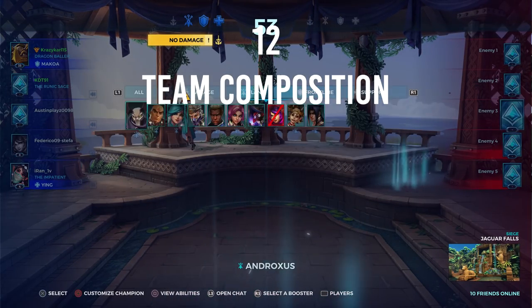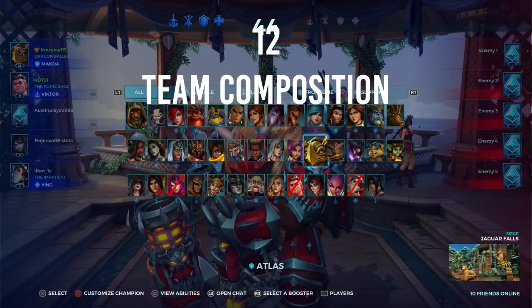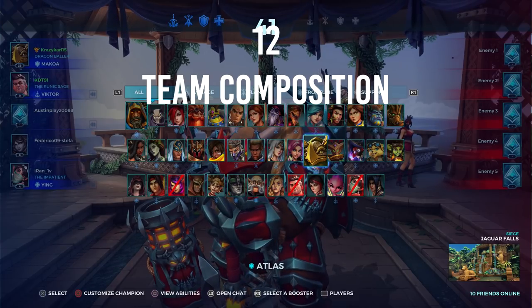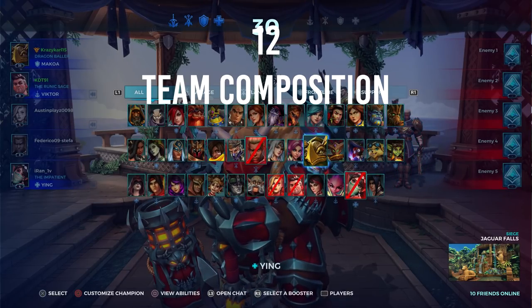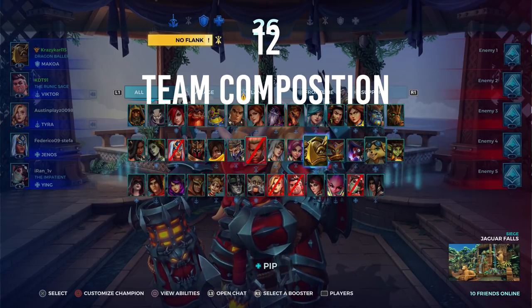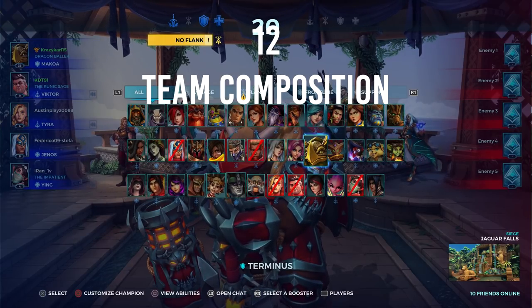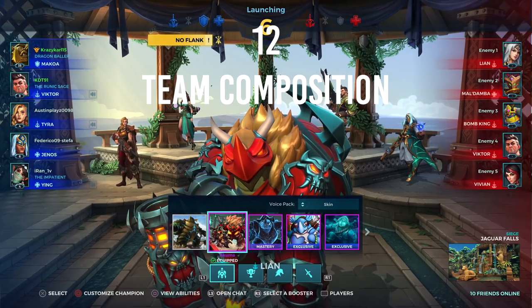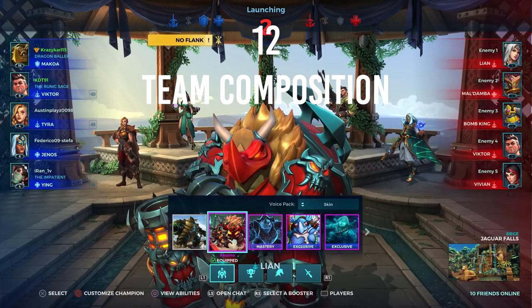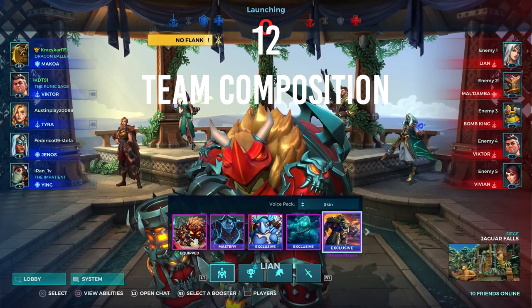Number twelve: team composition. Unlike Overwatch where you constantly change heroes in spawn to adapt to the enemy team, in Paladins the entire team comp is handled prior to the match beginning. Team composition can be decided towards playing to a strength — maybe you want two frontlines — but in general the game asks for at least one of each of the four classes: damage, support, flank, and frontline. At the top of the pre-match lobby, yellow boxes will appear indicating a missing class and potential gaps in your team composition. Be a good teammate and fill in the gaps, or lock in your preferred champion fast so others can work around your choice. Your team comp against the enemy team can heavily affect the outcome of the match.